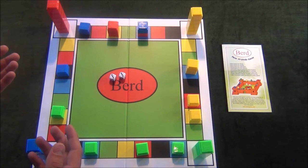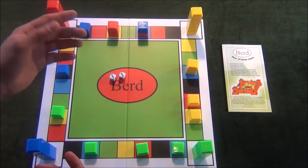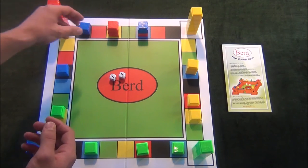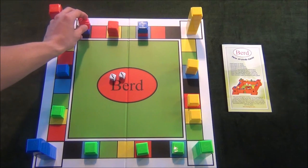There are many ways the red player can do this. One way is for the red player to take one token and move it three spaces four times. It doesn't matter which token the red player chooses. Let's say the red player chooses to take a red token from this tower here — all the red player has to do is play it three spaces four times.